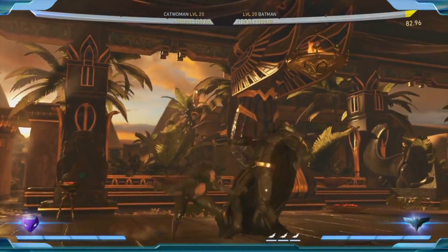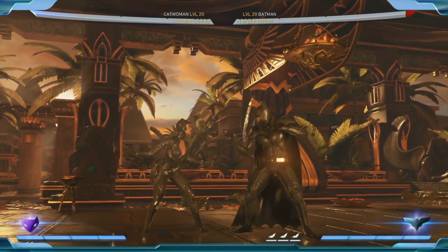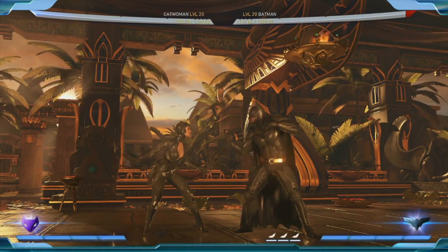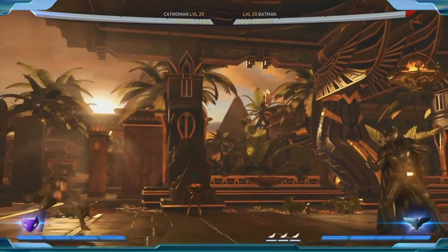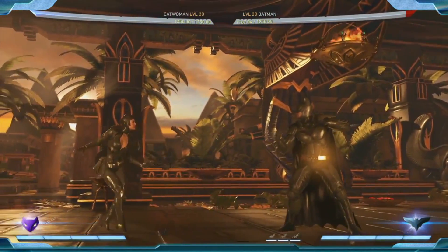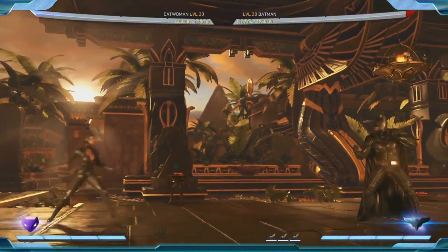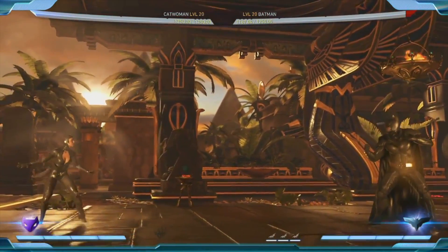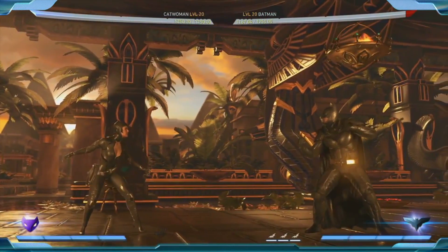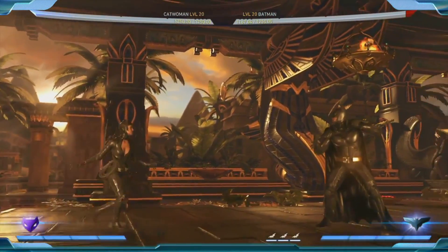She has some great jump attacks, but in the original game her walking was somewhat on the slow side, and a lot of Catwoman players had some trouble in some matches. Her walk speed has completely changed and is now significantly faster, so that definitely helps out her mobility, which makes sense because she's a rushdown character.